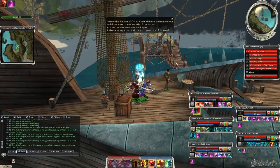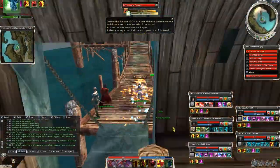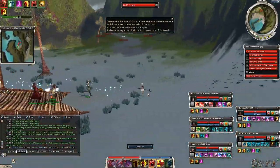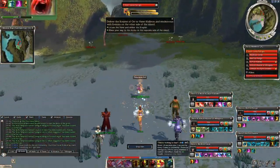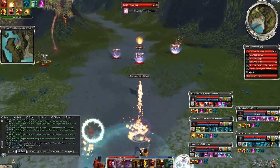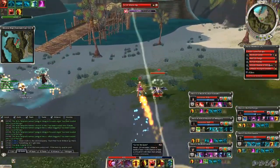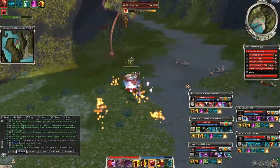Upon entering the mission we find ourselves at the docks. Ivenia is waiting for us with the Scepter of Orr. Get the scepter and go in the direction of the inferno imps. For me at least, the first part of the mission can be very annoying, since every time you find some enemies you will have to drop the scepter, kill the mobs, and pick it up again.